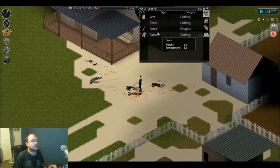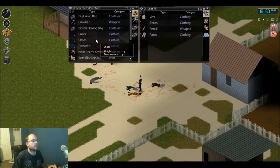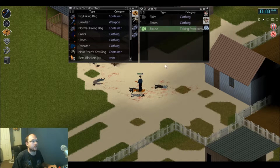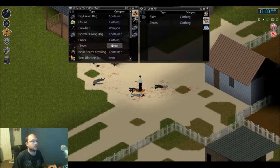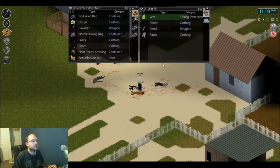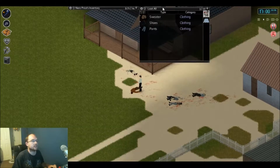Do I have anything on them? What am I wearing? I'm wearing a sweater, so I might have to start wearing a... let's try a blouse right now. I think we can get away with the blouse, but we will take the vest, just to be on the safe side.